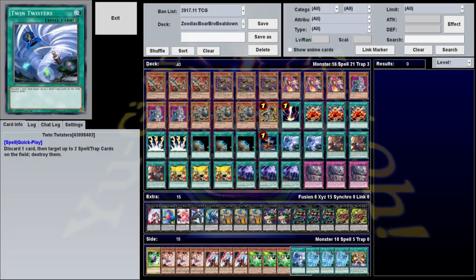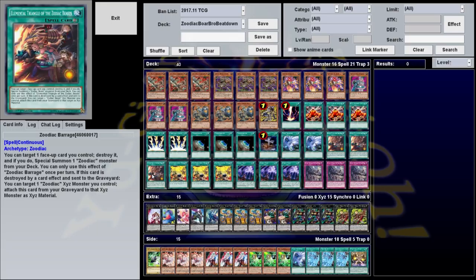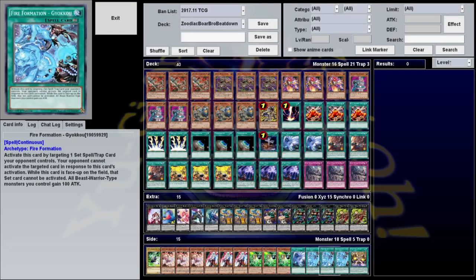Likewise, just having another Twin Twisters here for if you go against decks that have a lot of spell traps you want to remove. Or Gaioku: activate this card by targeting a set spell trap — your opponent cannot activate that target in response to this, and while this is on the field that set card cannot be activated. Also, all Beast Warriors gain 100 attack. This is a pretty neat tech because it prevents your opponent from doing anything in the first place, fills up their spell trap zones, helps boost your attack, and it's a good target for Zoodiac Barrage.